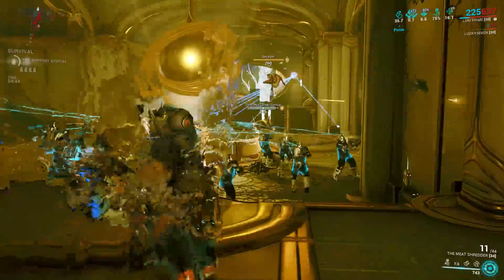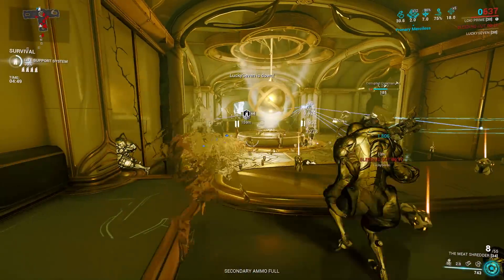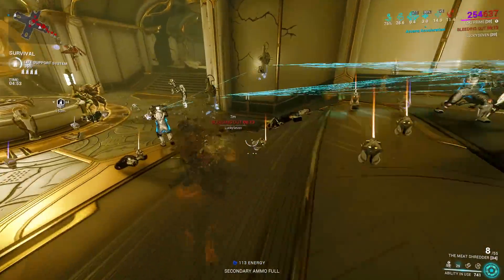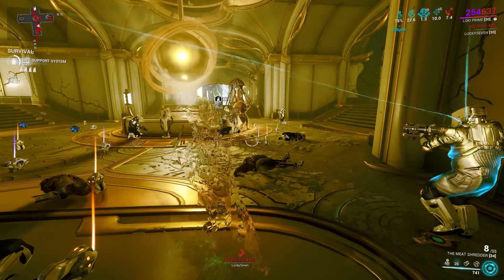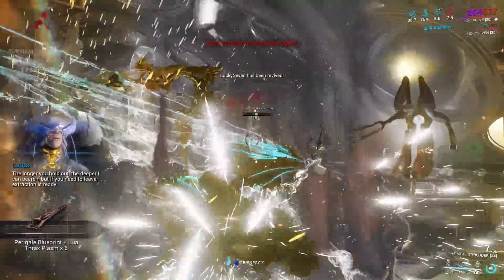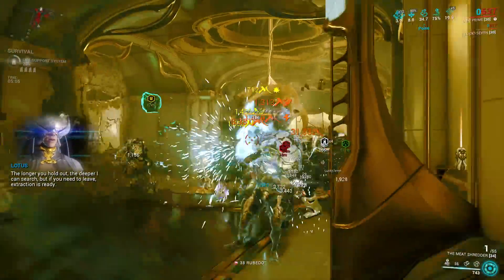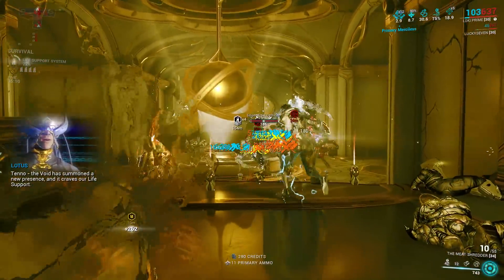The gun is slow in terms of fire rate and reload, and there are certain parts of it — especially modding with galvanized mods — that are not that great. Kuva Chakhar scales off of 49 base damage with galvanized status mods, but it does work well with Galvanized Scope and Galvanized Chamber, which is also the most interesting part of the weapon. Let me explain it further so you would understand how this weird primary turns out to be an insane Kuva weapon that you must try.